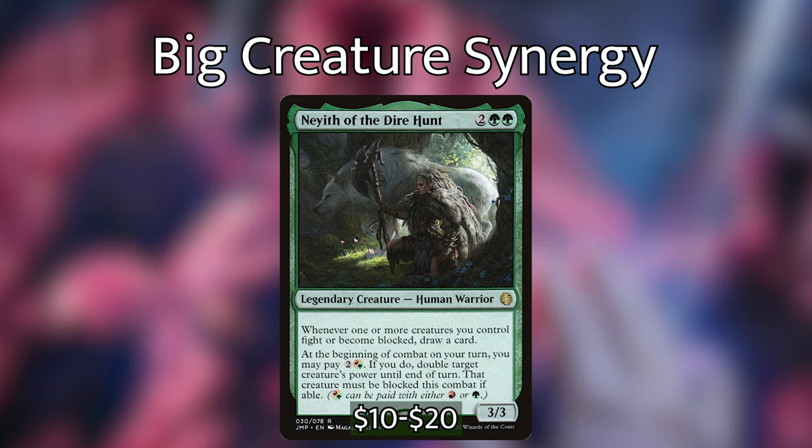Nath of the Dire Hunt is two green green for a 3/3 human warrior. Whenever one or more creatures you control fight or become blocked, draw a card. At the beginning of combat on your turn you may pay two hybrid red or green — if you do, double target creature's power until end of turn, and that creature must be blocked this turn. This is very nice since we're a Gruul deck so we'll be attacking anyway, we have redundant fight abilities, and we can use Elena's red mana to trigger Nath's ability and double our creatures' power.